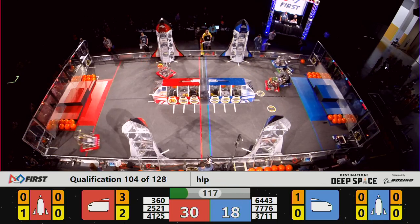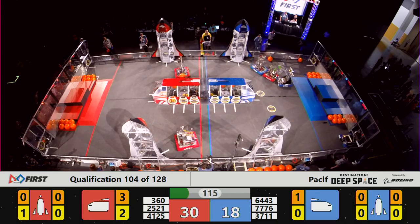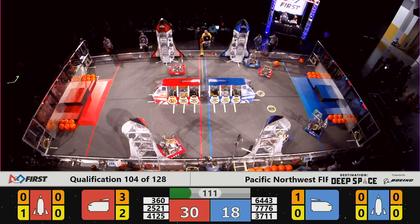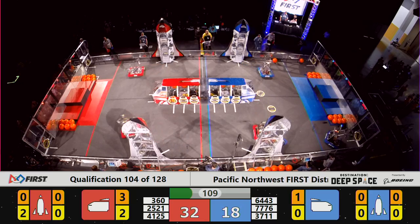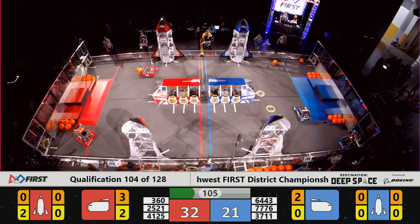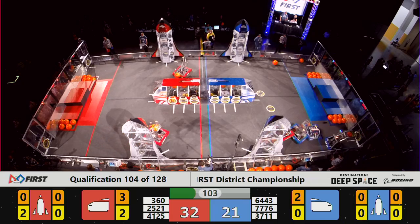Back here on defense, 41-25, pixelated numbers on their bumpers — that's confidential. For a team that nobody wants to talk about, they're saying hello. They've made contact now with all three of the Blue Alliance robots.